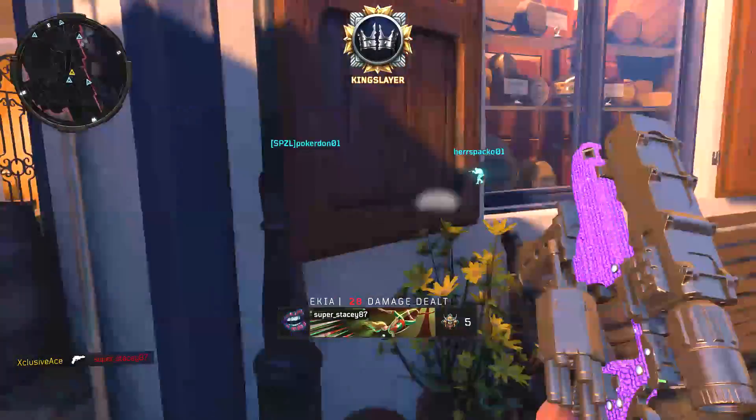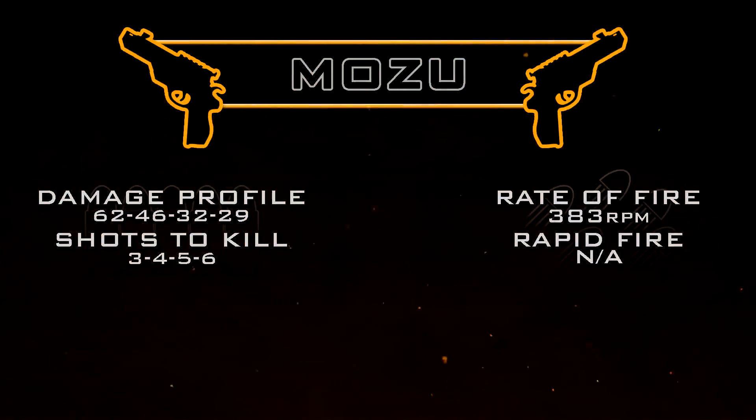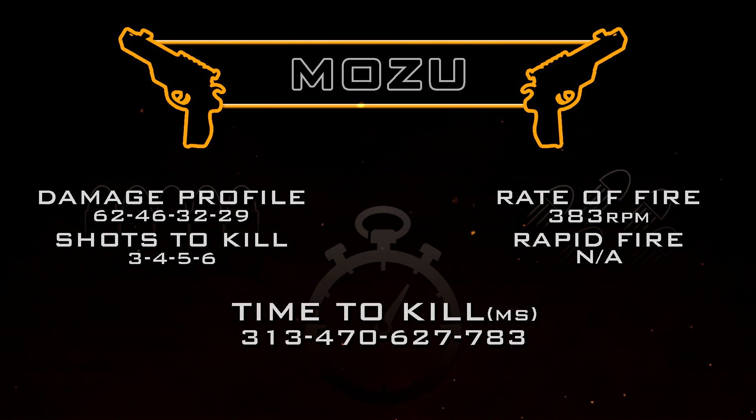The Mozu is semi-auto and the rate of fire cap I was able to calculate is roughly 383 rounds per minute. This means our statistical minimum time to kill without headshots and without attachments in core game modes is going to be 313 milliseconds in the three shot kill range, which is very fast and extremely competitive.